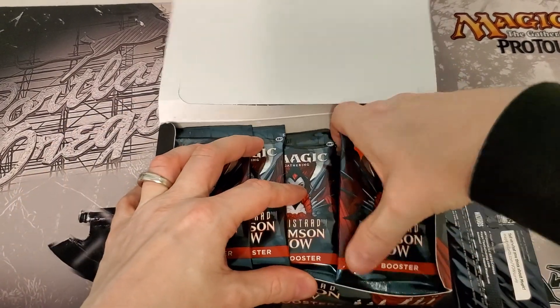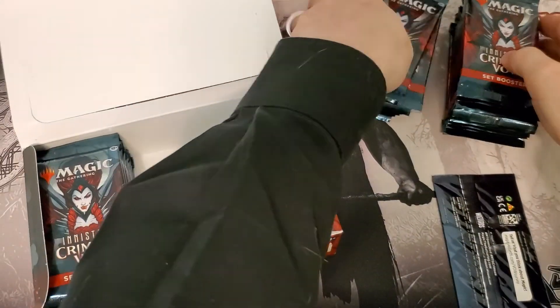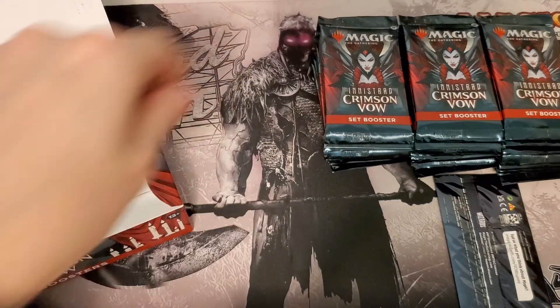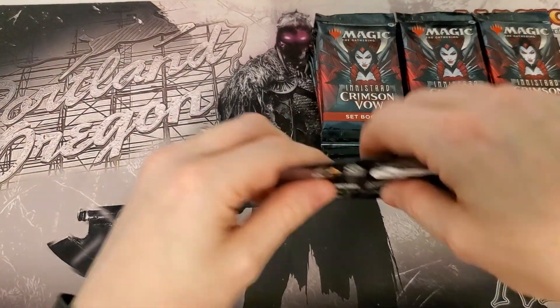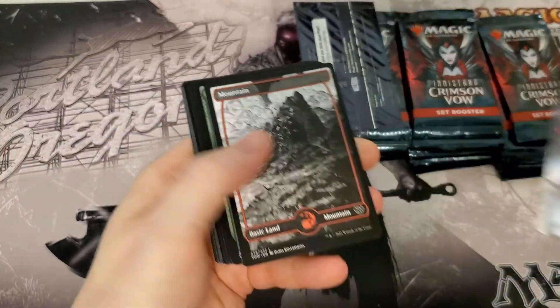So as always, this is your captain speaking here on Captain Clyde's MTG as we roll into some more Crimson Vow box openings for set boosters. Tray tables and seat backs in the full upright position, boys and girls, because we're going in hot hoping to end up the last of the boxes on a high note.